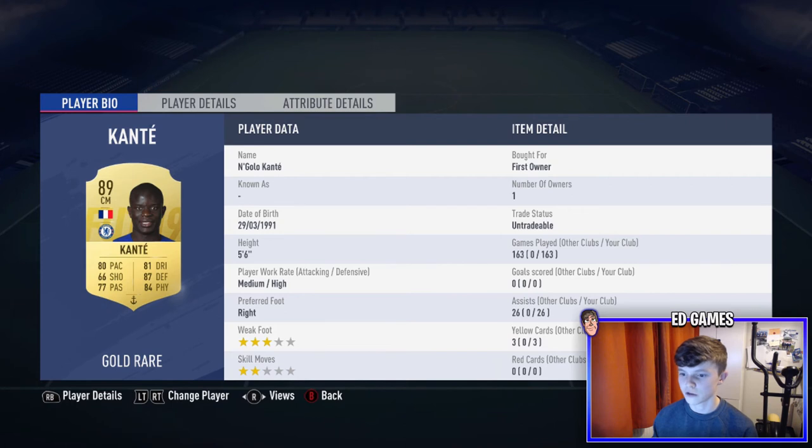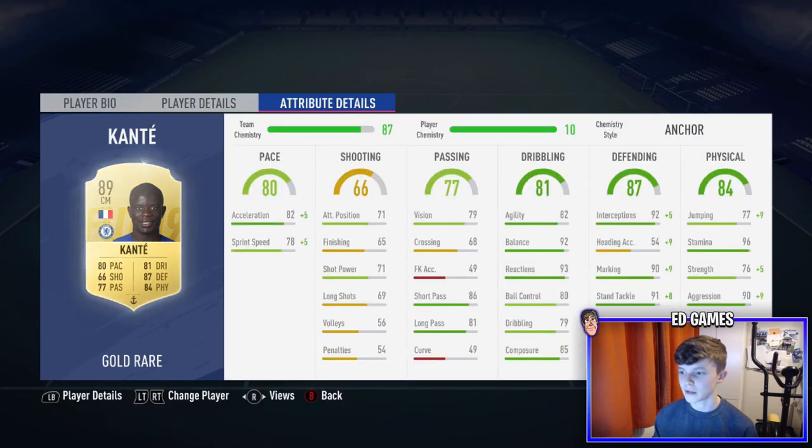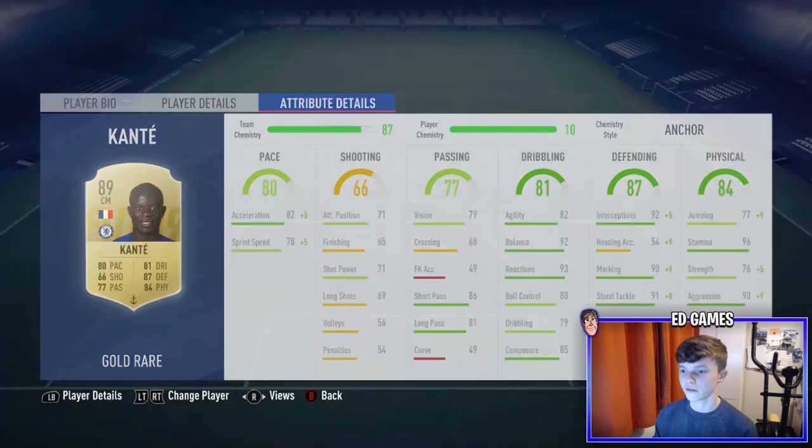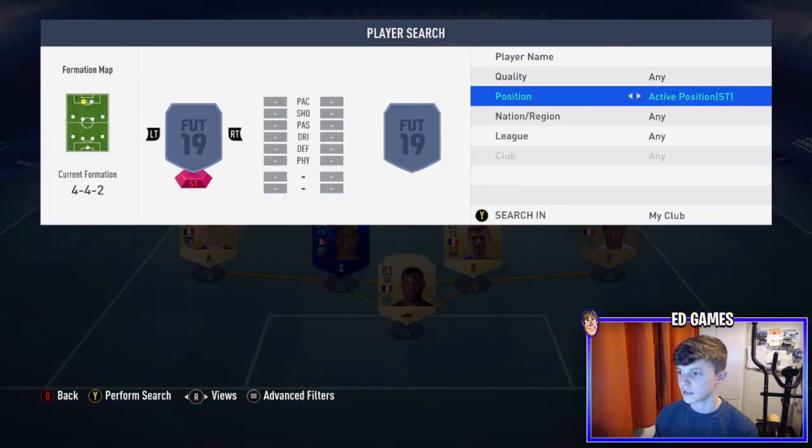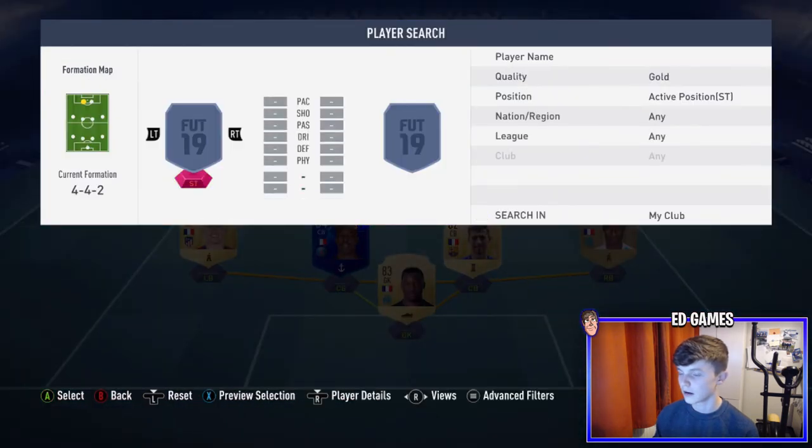Kanté has 163 games, I've got him on Anchor — medium-high so he's more defensive. Five foot six, really small, but so good mainly because of his 92 balance — he's so nimble, in and out of players quickly. Interceptions 92, marking 90, standing tackle 91, sliding tackle 85, stamina 96 — he doesn't stop running. Pace is really good too. As long as you don't shoot with him, you'll be fine.